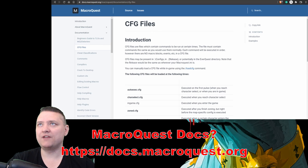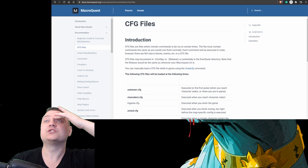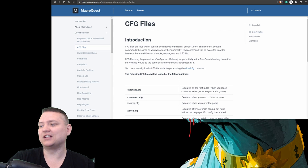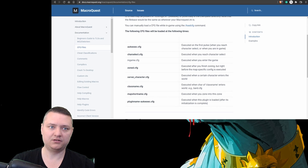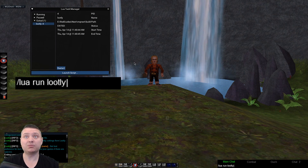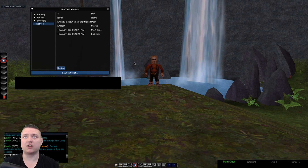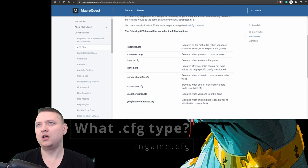How do you do that? It's really easy. In the MacroQuest docs, we have things called CFG files — configuration files. CFG files contain commands to be run at certain times. The file must contain commands the same as you would use them normally, and each command will be executed in order. It'll literally execute a slash command. The in-game CFG type is the new one we want to use.